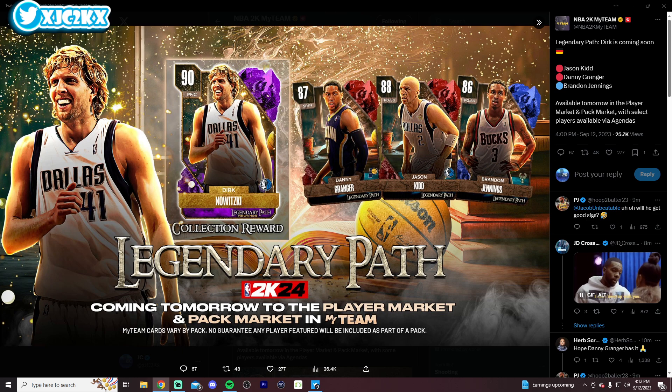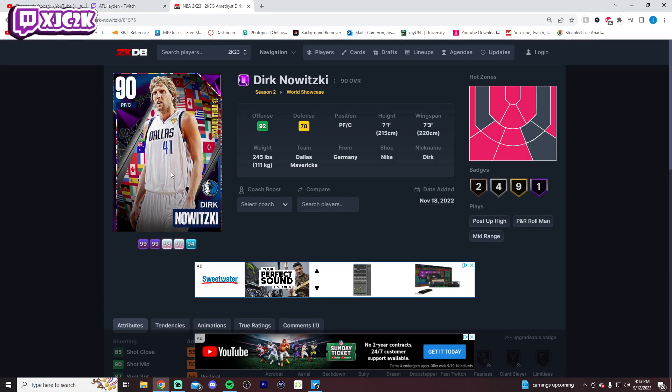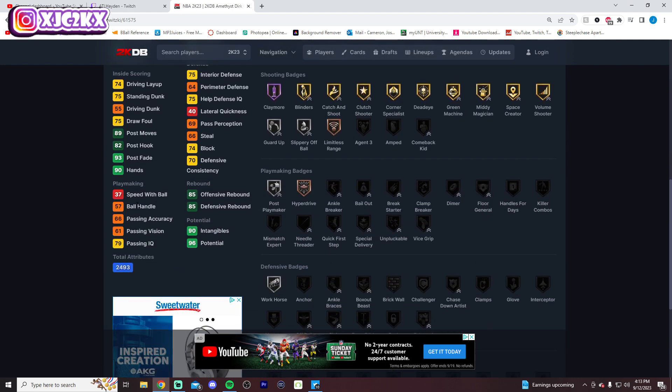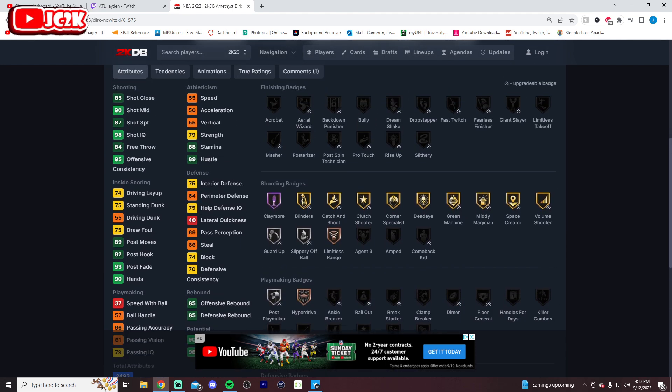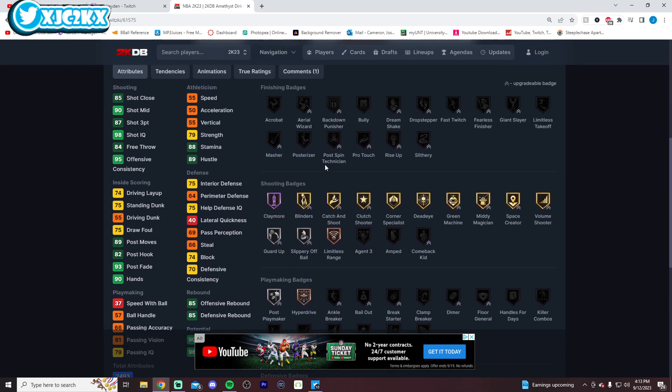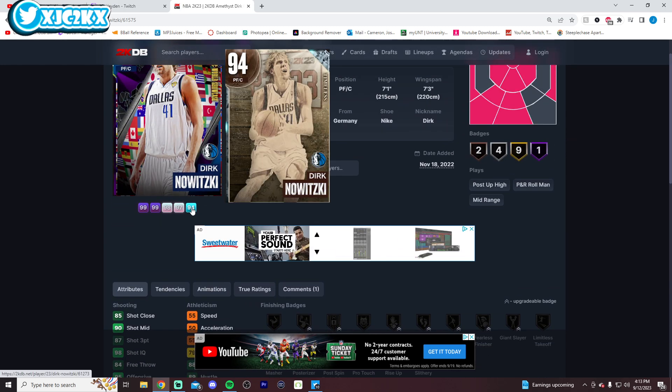That's what we're going to talk about in today's video — previewing how good a Dirk could be. So let's take a look at Dirk's stats right here. You got a seven foot one power forward/center, 7'3" wingspan. This is from the 90 overall Dirk that we got last year: 55 speed, 50 acceleration, 37 speed with ball, 75 interior, 74 block, 75 standing dunk, and an 87 shot three. He had bronze limitless range though, a bunch of great shooting badges, and then not much in terms of playmaking, defense, or finishing.